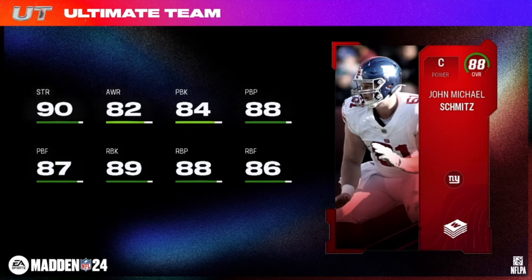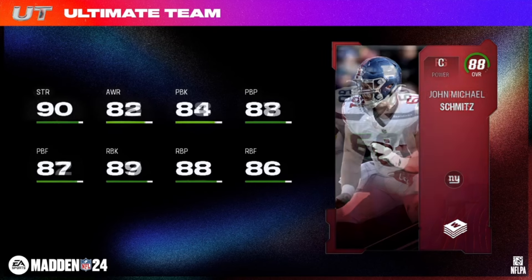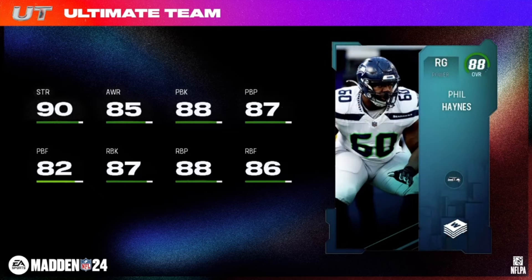Up next we got John Michael Schmitz, power center — he is your Rising Star, 6'4", 320 pounds, getting Giants and Caps chemistries. Staying on the offensive line with the Heavyweight power right guard, 88 overall Phil Haynes — 6'4", 322 pounds, Seahawks and Kems.